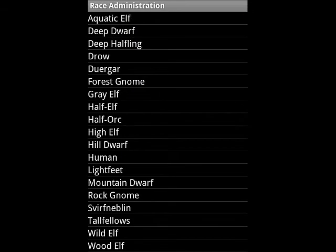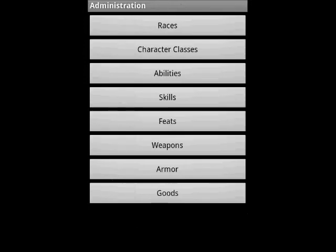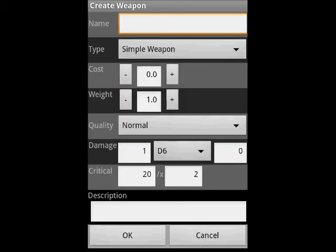To edit a race, select races from the administration menu and touch the race you want to edit. If you are missing a race, call the menu to create your own race. This is possible with all parts of the game system. If you are missing a weapon or an armor, just edit using the administration.